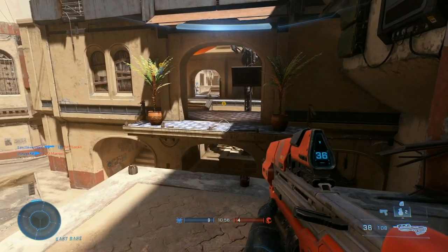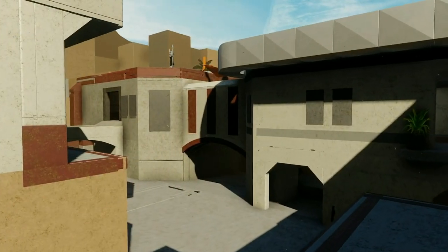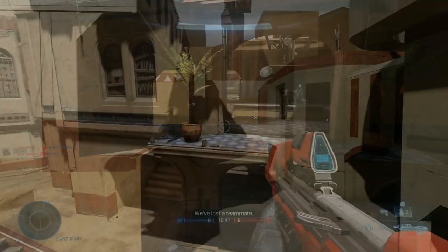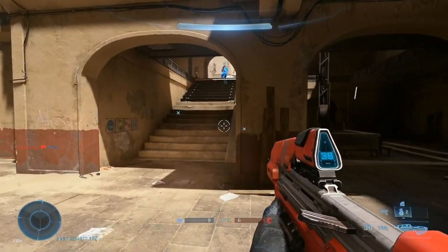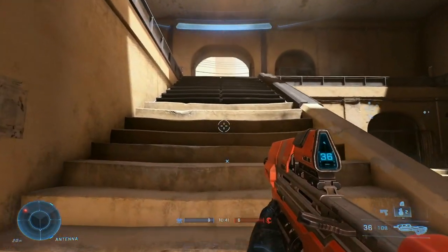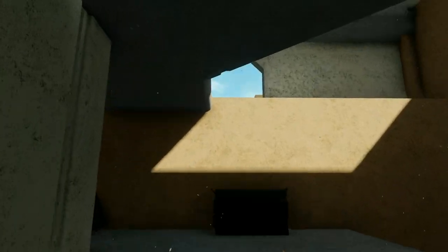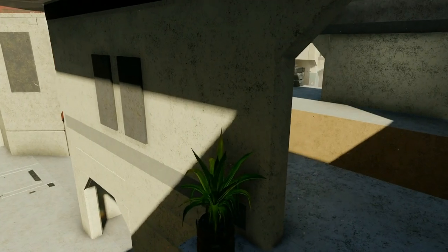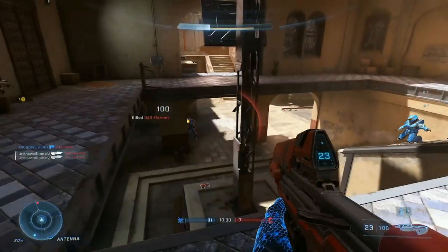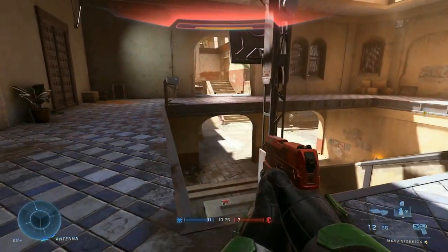Moving back to Halo Infinite, I did manage to get the plants right — there's a plant on the left and right hand side of this archway. But one thing I did not get right, mainly because I didn't know it existed, is the staircase here. It makes sense for a staircase to be in this section, but when I was doing my remake on Halo 5 there was no screenshot or angle showing the inside of this building, so there was no way of knowing there was a staircase here.